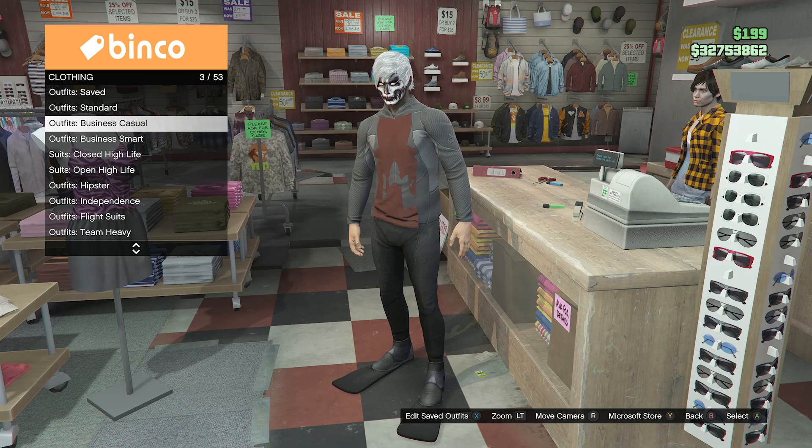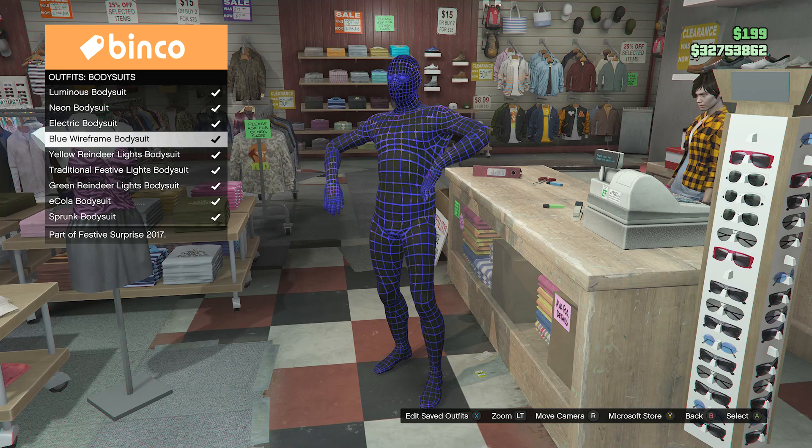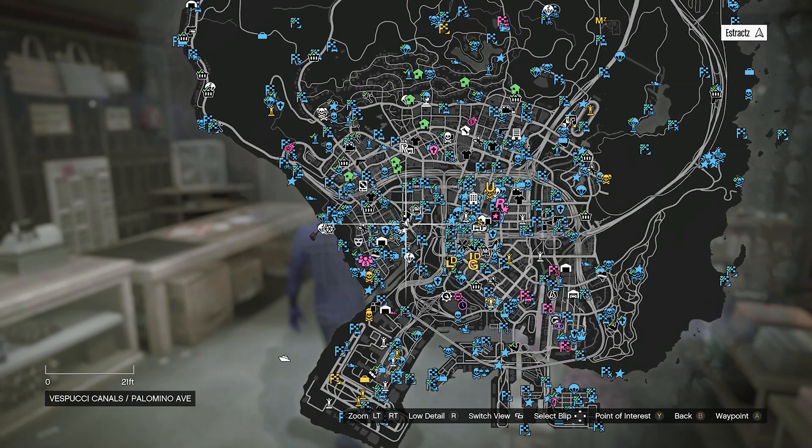Now scroll down through the clothing until you find body suits. Click on body suits and equip any body suit you want. Once you've equipped it, back out of the front counter and head over to the pier to do the telescope glitch.